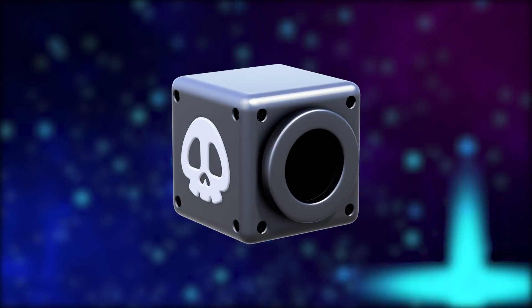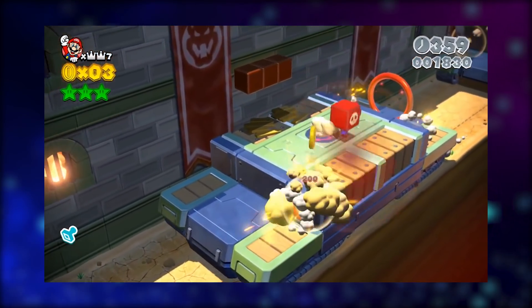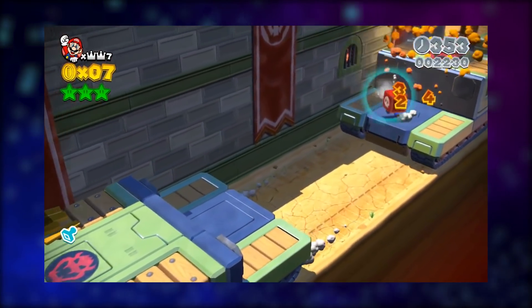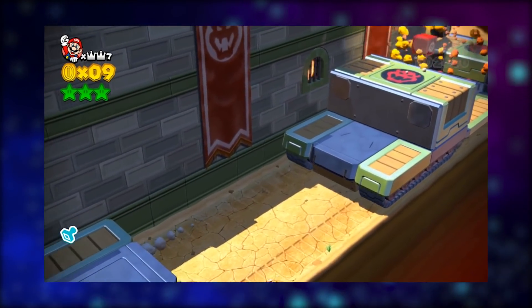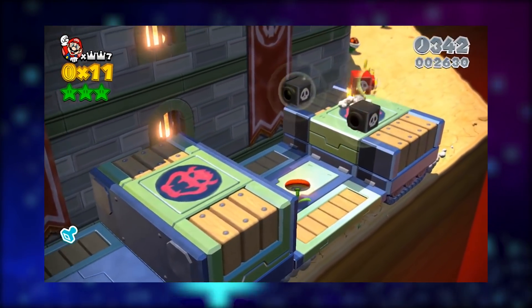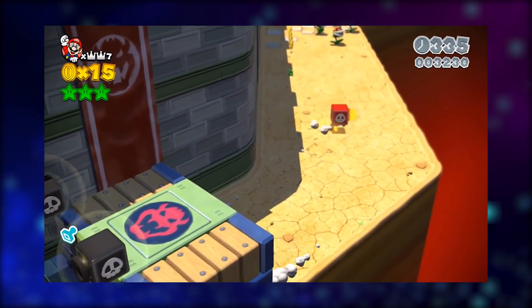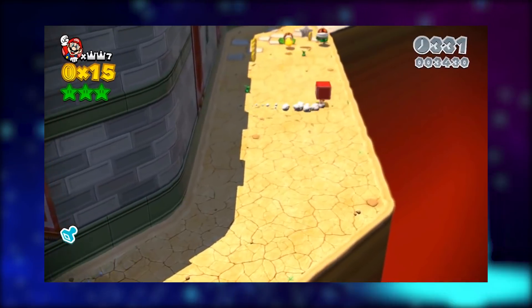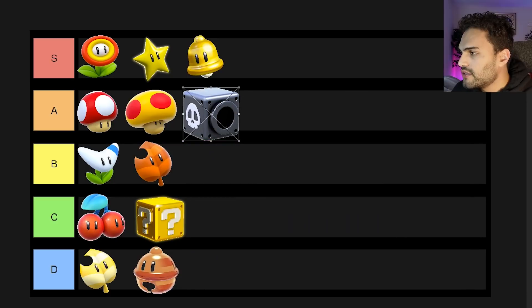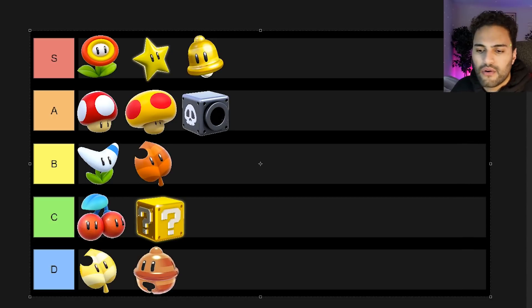Next up, we have the cannon box. Just like the question box, you hit it from underneath and wear the cannon box, which allows you to shoot as many cannonballs as you'd like so long as you don't get hit. It's extremely useful — you can break through boxes, certain walls, hit enemies, and even shoot down your own friends while playing multiplayer if you want to troll them. I love this power-up a lot. I'm going to rank it A rank — it's a really fun power-up to use.